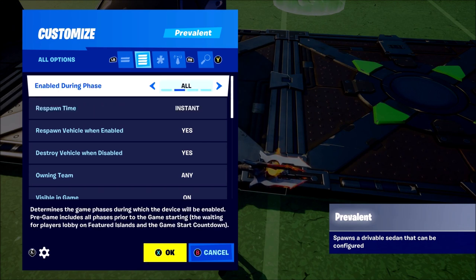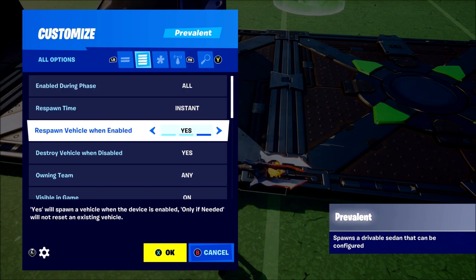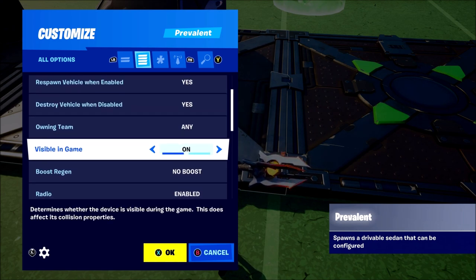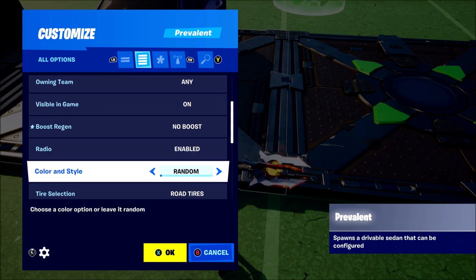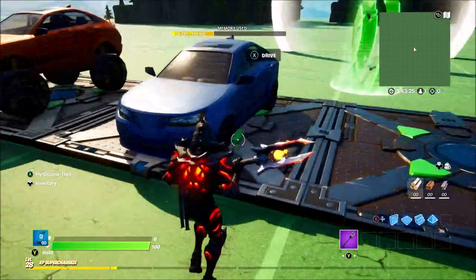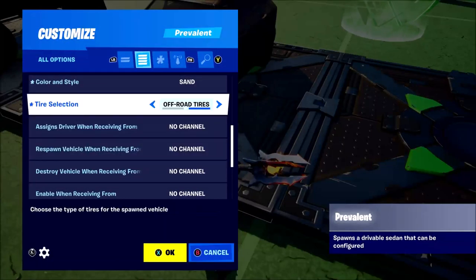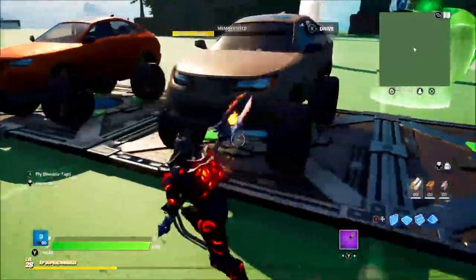Let's go into the settings — we've got 'Enable During Phase', so you can enable it at certain times in the game; 'Respawn Time', which is how long it takes for the vehicle to respawn; 'Destroy' if you want that; 'Visible in Games' which you can turn off; 'Boost Regen', how much and how quickly you can boost; you can turn off the radio; and 'Color and Style' — you can change the color to whatever you want.